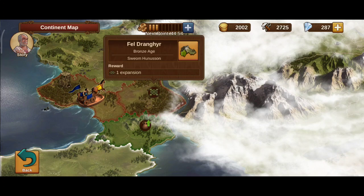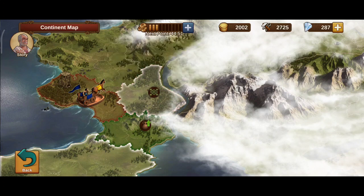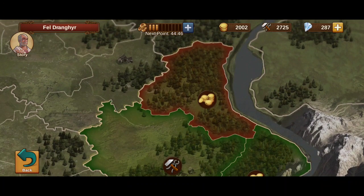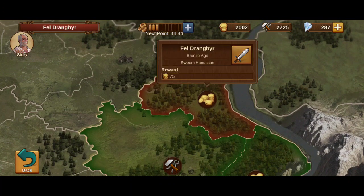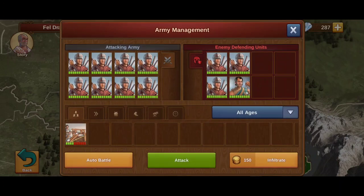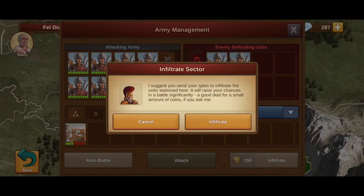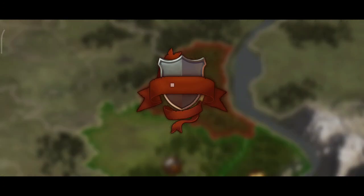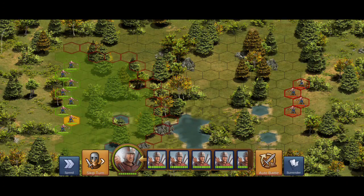Notice the other province has already been staggered. So we have one province left — we're going to attack it. We're going to infiltrate it. By infiltrating, we're weakening the offensive strength of the opposition. So let's attack.